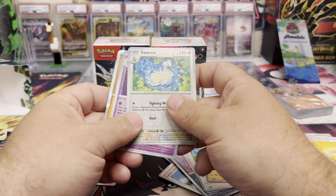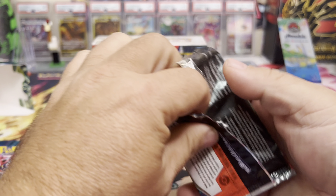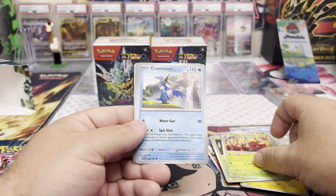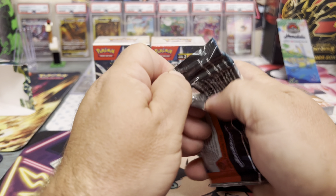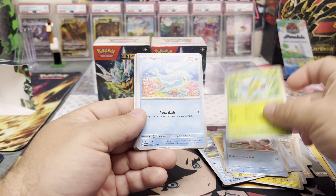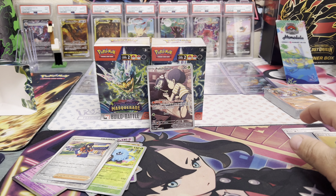Swanna, Alakazam, Okidogi — I gotta remember we need two reverse holos: Sandshrew and Ruber Room. If you guys see one of those, let me know in the comments! That'd be nice to get that section out of the way. Last pack in the first Build and Battle box — water energy... come on, Greninja or Carmine! We got Carmine, Vroom, and Alakazam. Well, we did get one hit out of that one.